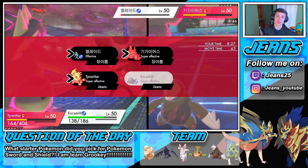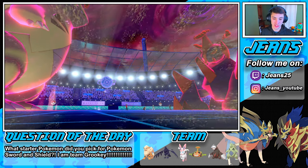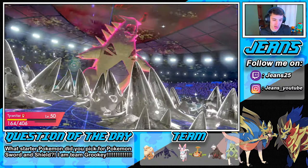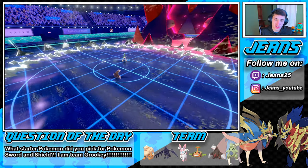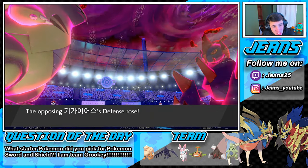Our Excadrill is probably just going to sweep out everything. He's going for another Max Steel Spike — bye Tyranitar. I think Close Combat is going to take out Excadrill, which is tough. But if Excadrill can eat up that Close Combat — that'd be beautiful because EQ should take out potentially both of them.